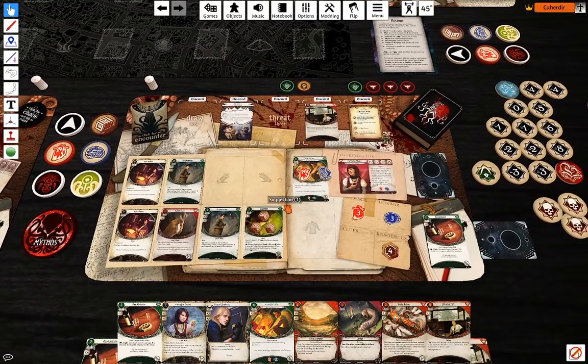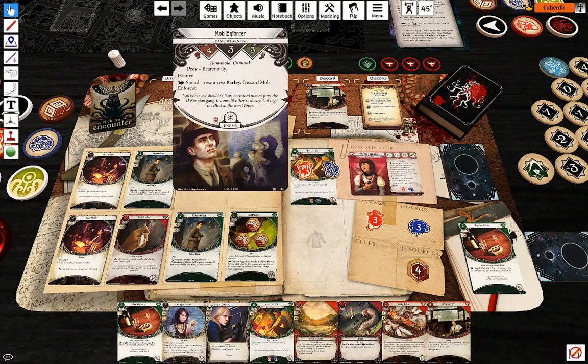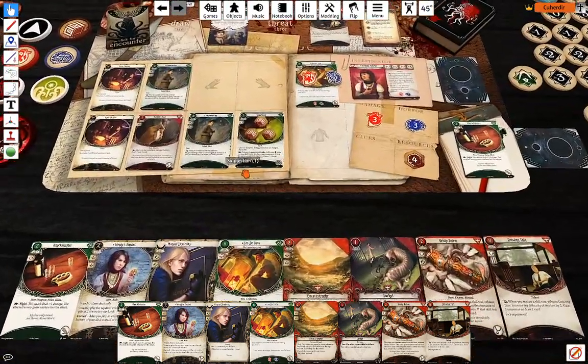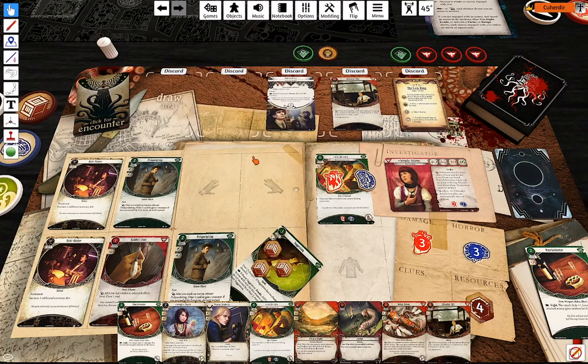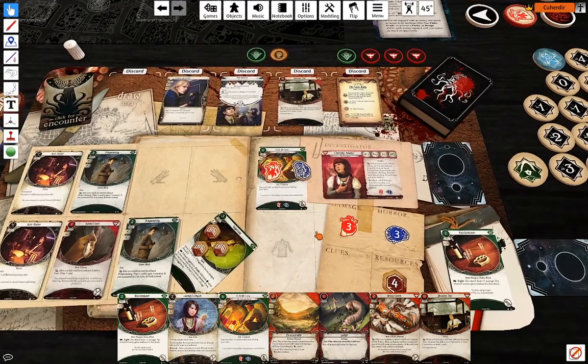Let's see what I'm going to do here. I think my plan is going to be to evade him because he's actually useful right now. I'm going to use Suggestion to evade the Mob Enforcer — eight against three, committing Manual Dexterity, so I'm at ten against three.